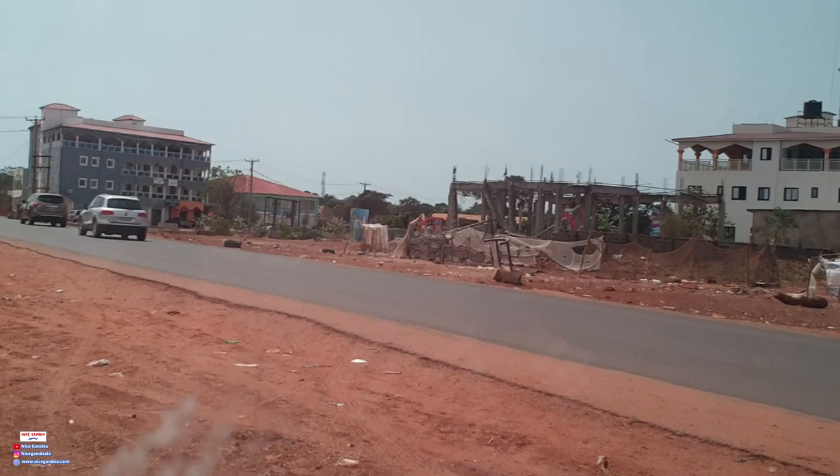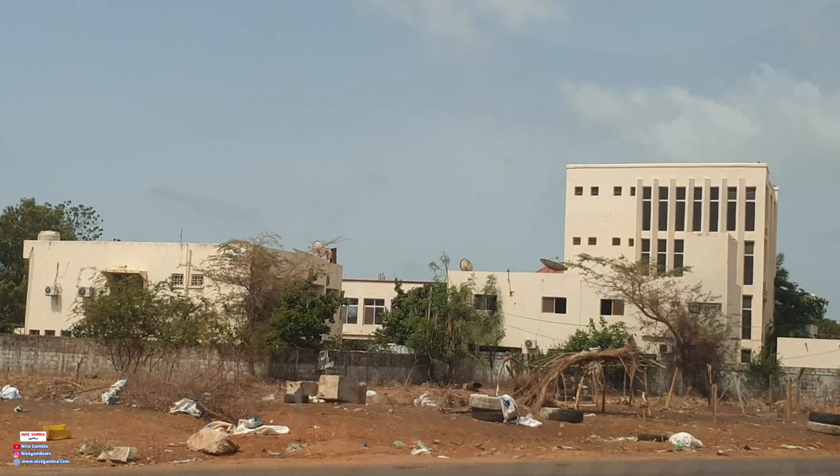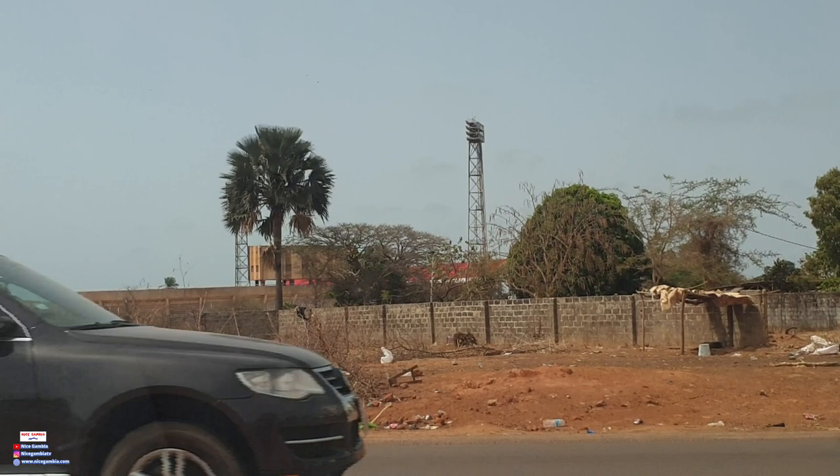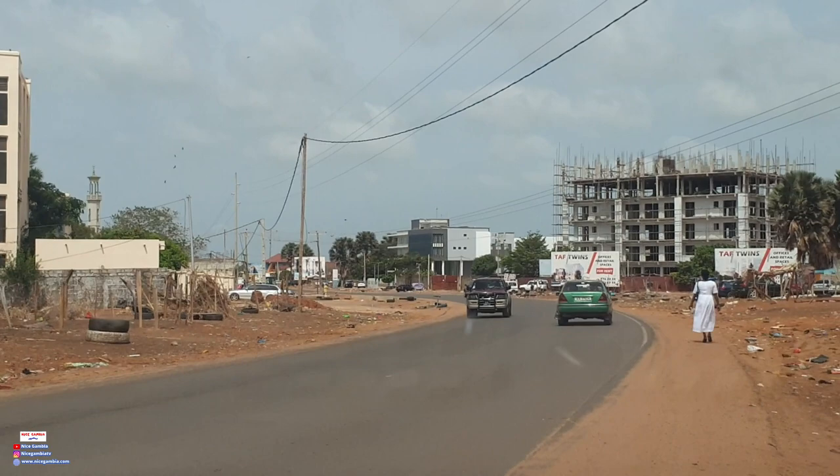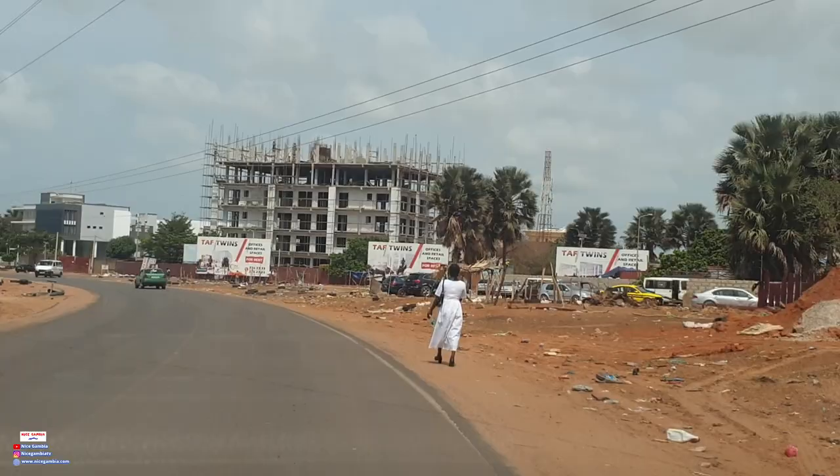That's the CDM over there. You can see the big lights on the four corners. Let's take a right turn and head towards the Tuff building. Going this way will take you to Bindo. So you can see both the Tuff building and the Diplomat are all right here on the highway.